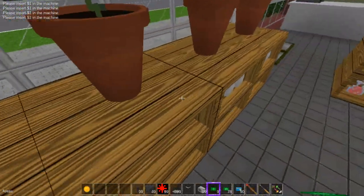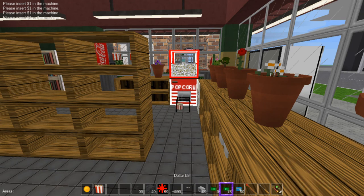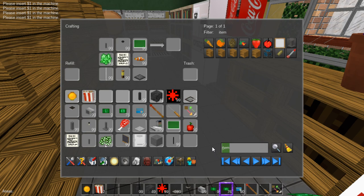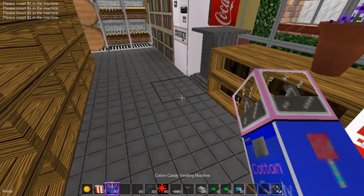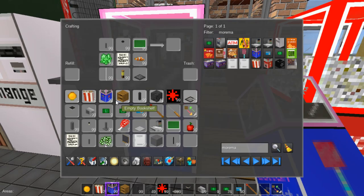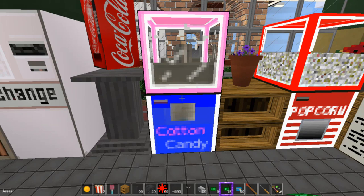There's the change machine — lots of uses for that. Over here is the popcorn machine. Throw a dollar at it and watch what happens — oh look, it followed me! Let's see how close I can get; it's following. The only machine I didn't put in was the cotton candy machine, so let's place that now — look at that. The graphics are okay; that one's high definition but they're very nice.